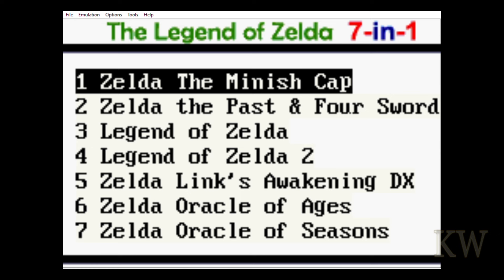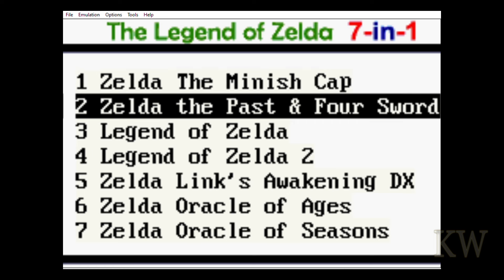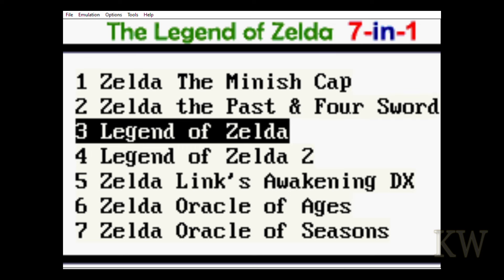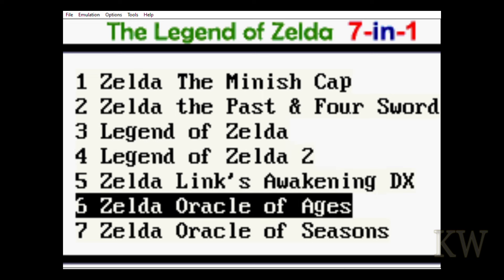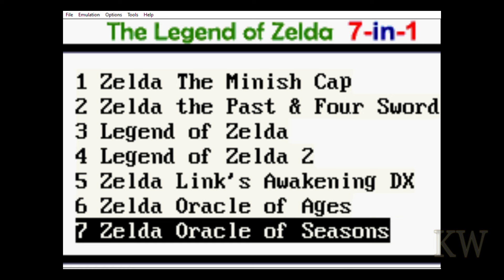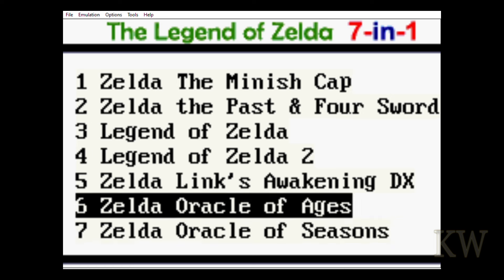Here's the main screen — Legend of Zelda Seven-in-One — and you actually get eight games. You get Zelda: The Minish Cap, Zelda: A Link to the Past and the Four Swords, Legend of Zelda NES, Classic Legend of Zelda 2 NES, Link's Awakening DX Game Boy Color, Zelda Oracle of Ages Color, and Zelda Oracle of Seasons Color.